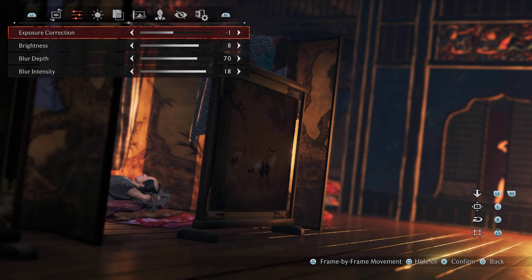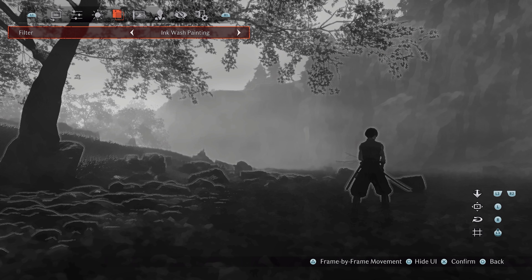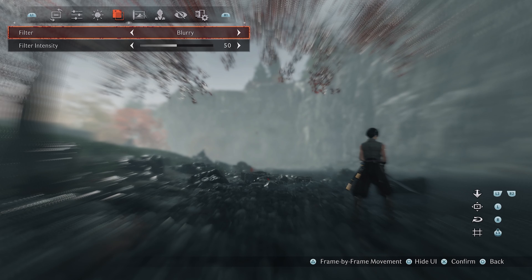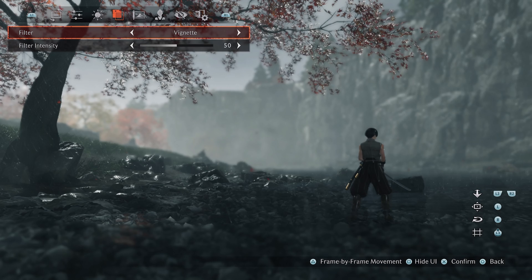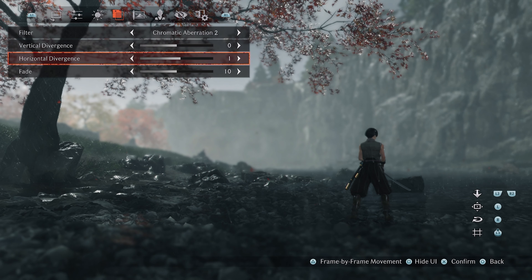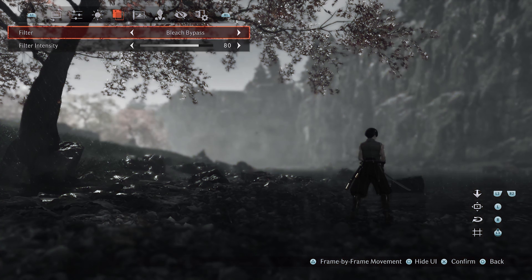The catch is that using Black Point prevents you from using any of the other filters, and that is a shame because there are some really creative options in there. The colour silhouette is a particular standout, and there are some extreme aberration effects, as well as simpler tonal adjustments and imperfections. It was probably a mistake to bundle all of these together, because if you choose to add, say, a vignette, it rules out the use of any of the other stylistic options.